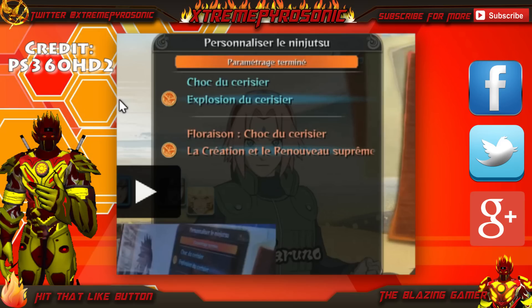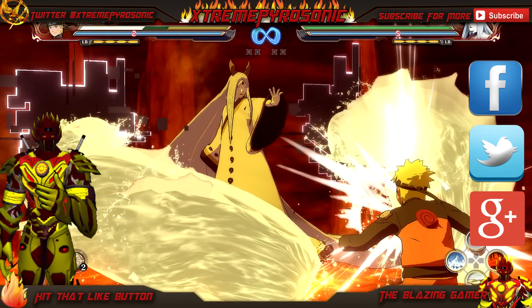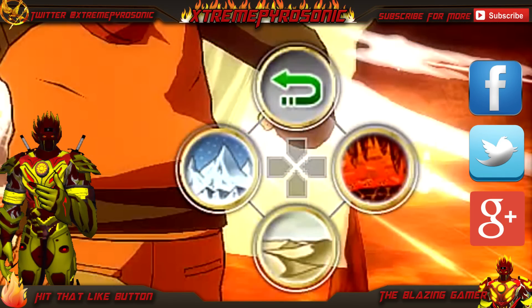I just looked at the screenshot between Kaguya and Naruto more closely and I realized it may not actually be a new stage — I think that's Kaguya's actual ability. If you pay attention to the lower right corner of the screen, there are actually three map icons: an ice land, a lava land, and a desert, plus a return option at the top.